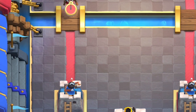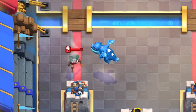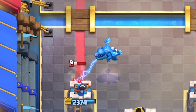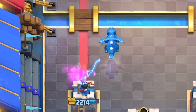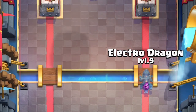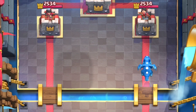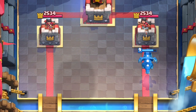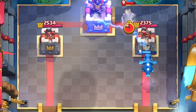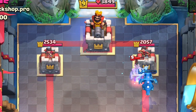Glitch or Design? The E-Dragon's Chain Lightning attack can stun a Bandit mid-dash, stopping her dash completely and making her walk to the Tower. Glitch or Design? The Electro Dragon's Chain Lightning will bounce onto a Ghost that is invisible. Fireball does hit an invisible Ghost, so is it fair? The Electro Wizard's attack doesn't just suddenly split onto an invisible Ghost, so it's an interesting distinction.